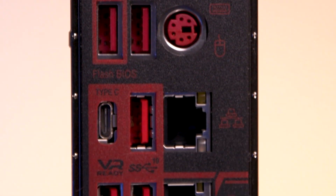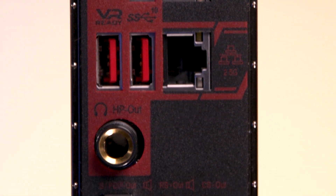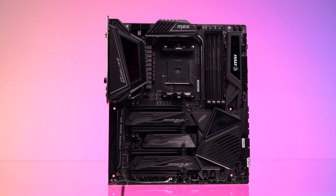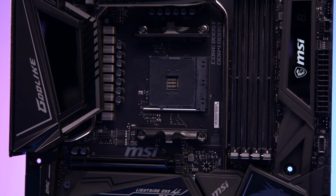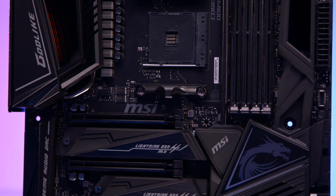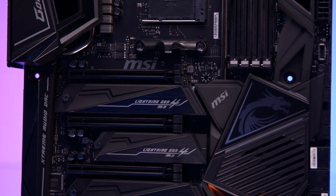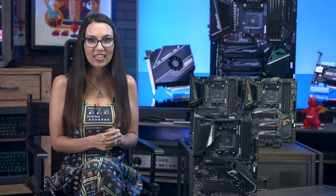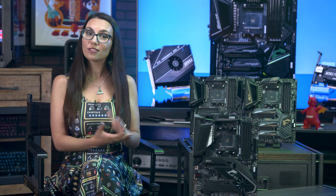The first thing PC enthusiasts are going to notice comes before you even open the box. Right away, this is a heavy duty package. The motherboard isn't exactly lightweight, but the package is heavier because the motherboard isn't the only thing you're getting — you're also getting two PCI expansion cards, each one offering a unique service.